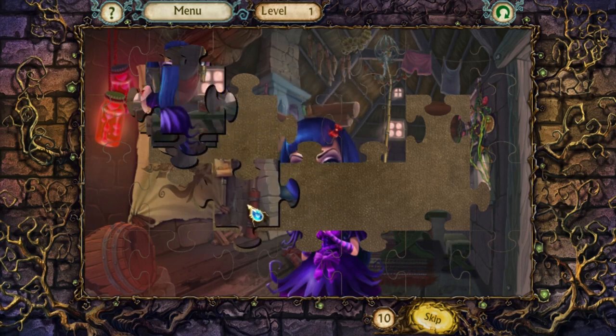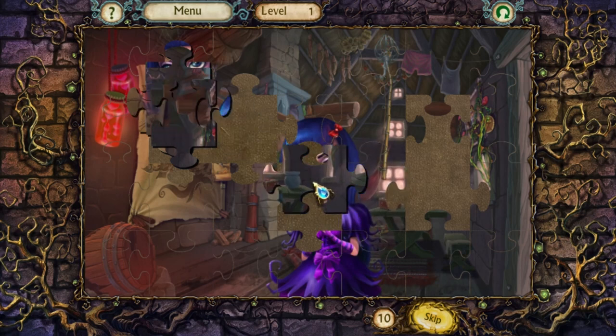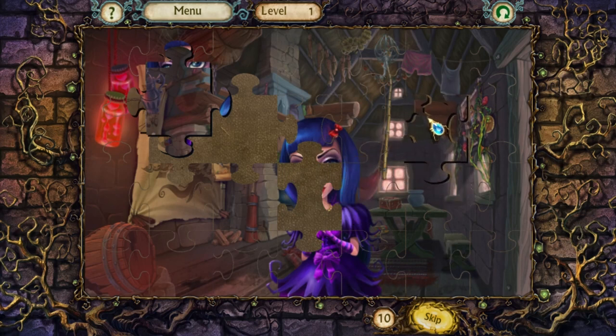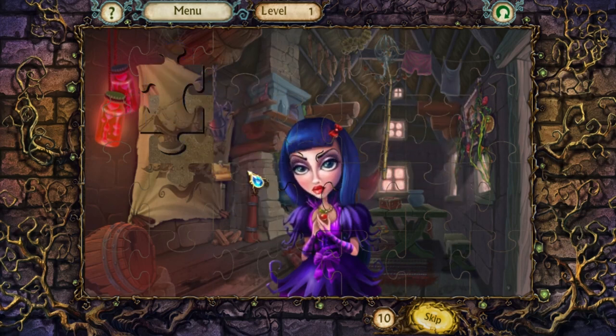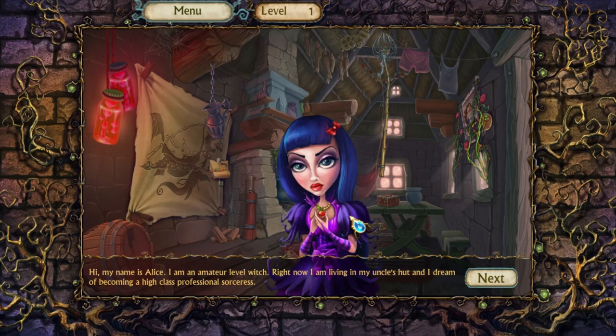This appears to be the image I used in my announcements that I was streaming, the one I found online — that was the title of the game. Congratulations! You got an extra hint. So here we go. Hi, my name is Alice. I am an amateur level witch.